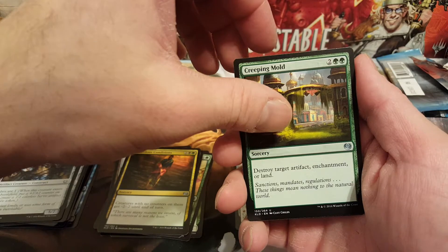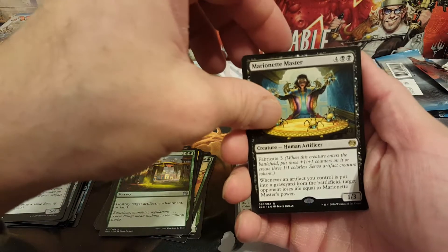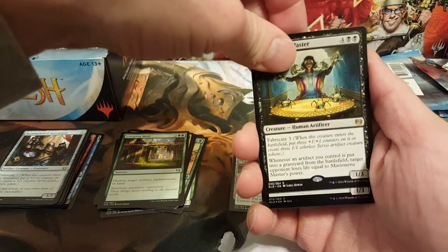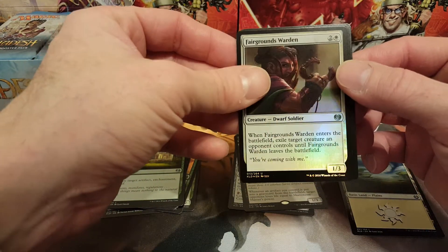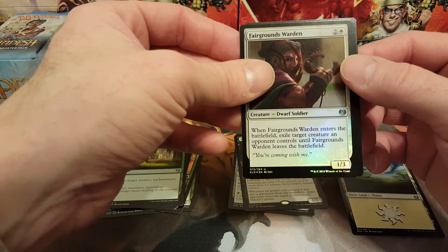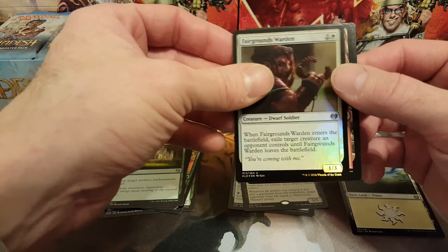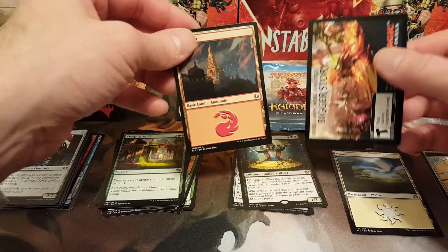Good card, and a Marionette Master. Oh, and we got a foil — first foil of the box so far! Marionette Master, and it's uncommon. Fairgrounds Warden — one white, two colorless, dwarf soldier, one-three — when it enters the battlefield, exile target creature an opponent controls until Fairgrounds Warden leaves the battlefield. We'll put the foil up there, and a mountain — and the junk card.